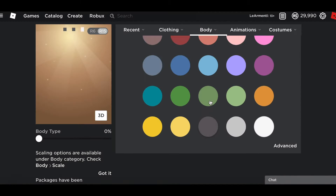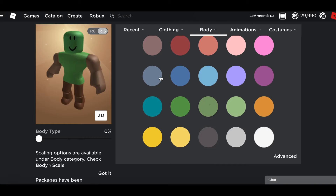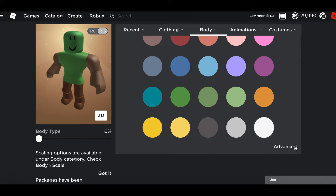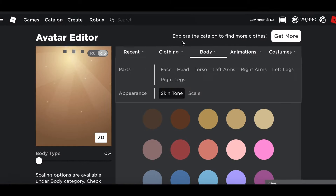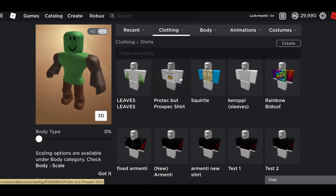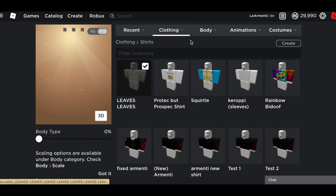Here we have the body colors of Tacked Up and honestly this looks like a zombie. Let me switch the hands — left arm I'm gonna put this one, right arm this one. Before starting the video I bought some leaf-ish kind of clothing.